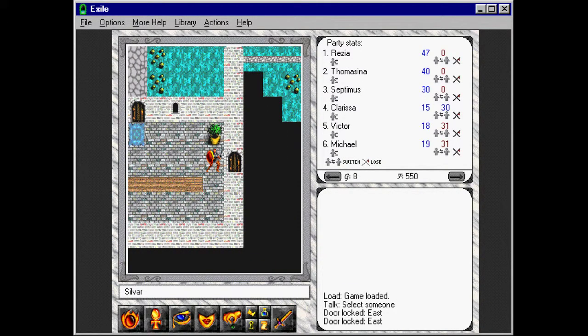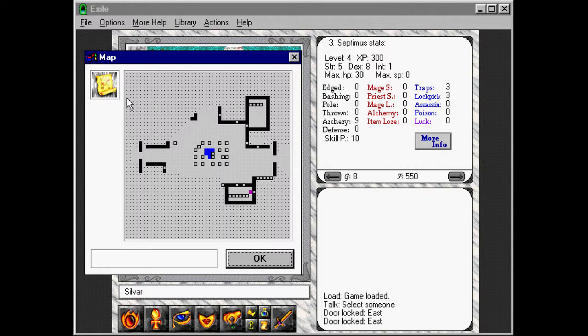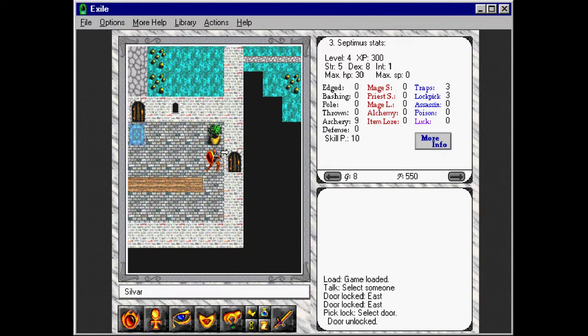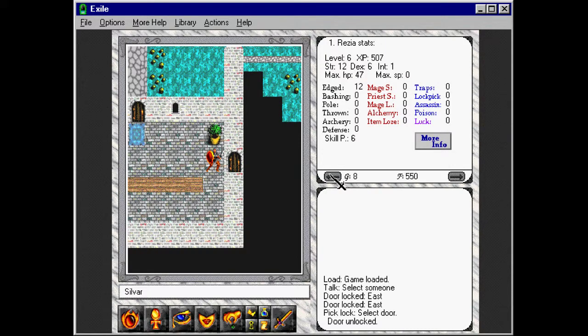We're going to go here and we need to open a locked door. I believe this has been relocked. I think when we leave the map, what actually happens is that the whole map gets reset — the locks, but not the items that you can find. So all the doors get relocked and stuff, which is kind of strange. So Septimus, you are going to do some proper unlocking here. There we go, door is unlocked. 300 experience. We need a lot of money to level up. Razia is already level six.